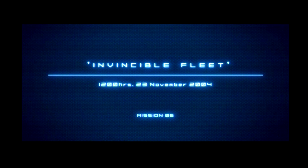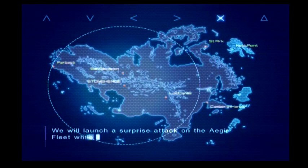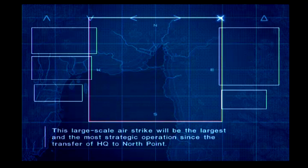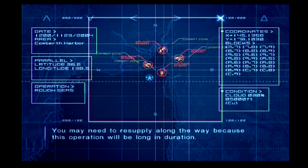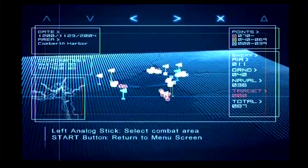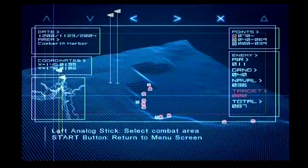All right, guys, so we are back with mission number six, Invincible Fleet, another fantastic mission. Like I said, these get really good for Ace Combat 4. Let's listen to the briefing. So remember we were hitting the fuel supply, so now they're stuck. And now we're going to take down the Ager fleet.